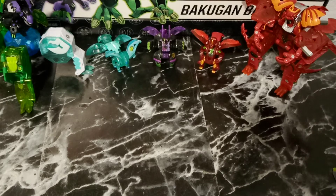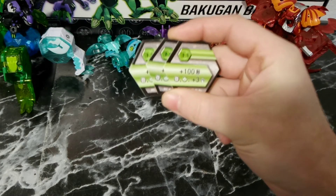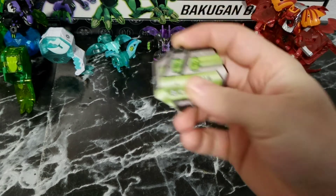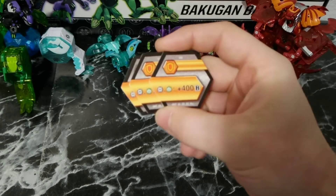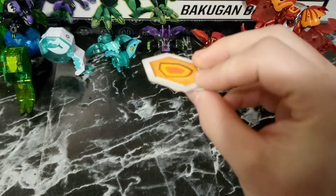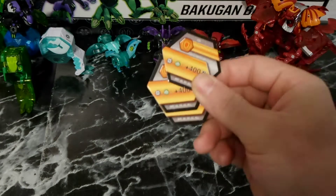The core lineup did not change at all. It is still 3, plus 100 B-power, and then Darkus and Ventus Bakugan get plus 3 damage. Obviously given the Bakugan that I run, you want to use the cores that are best suited for them, and these are perfect. Then the magic shield — 3 of Darkus and Ventus get plus 400 B-power. You don't want to help your opponent out too much, but you want to give all your Bakugan the most B-power possible, which is why I opted for this.